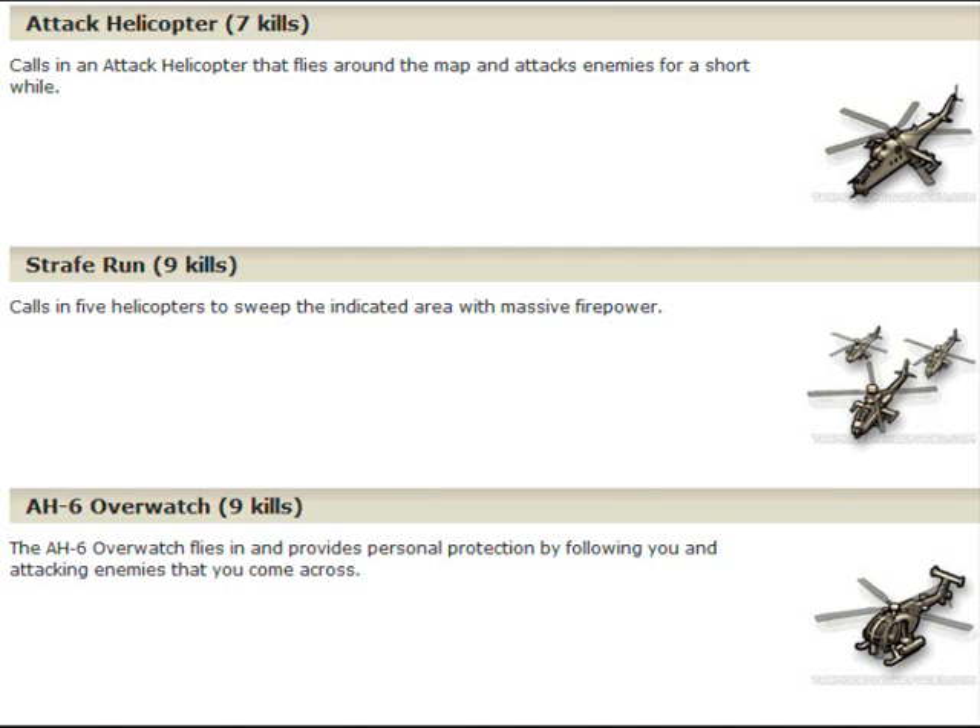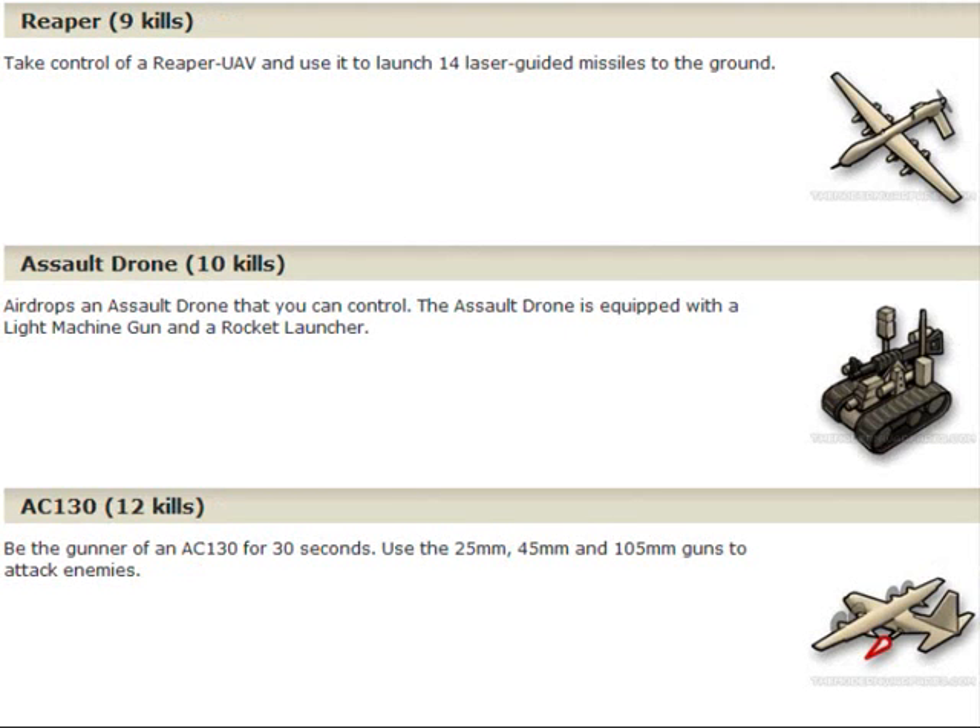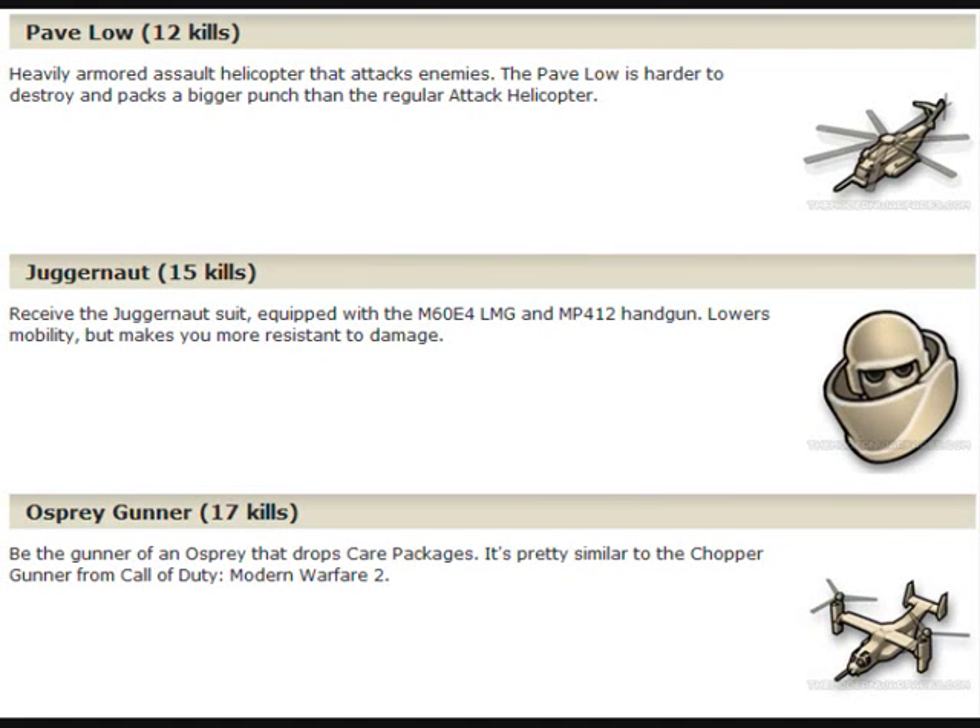There's the AH-6 Overwatch, which is also a 9-killstreak — personal protection by following you and attacking the enemies that you come across. The Reaper is sick, it's like a laser UAV thing that you control. And there's the Assault Drone, which is like a mini tank that you control from inside — but you don't actually die when it blows up. The AC-130, just like Modern Warfare 2, but this time it's a 12-killstreak. The Pavelow is also a 12-killstreak now, so it's pretty good. Juggernaut on Assault is a 15-killstreak without getting killed — you get an LMG and a handgun, it lowers your mobility and makes you less resistant to damage, but it's really good. Then the Osprey Gunner — you're inside it and you get to shoot all the enemies. It's better than the Chopper Gunner on Modern Warfare 2, and you also drop Care Packages for your teammates.